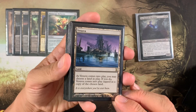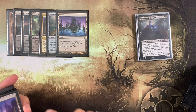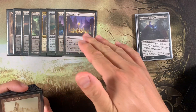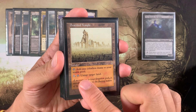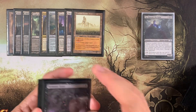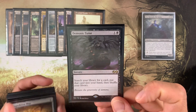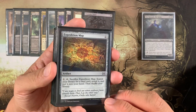We have Vesuva to copy lands — of course we want to copy Cabal Coffers, which is not legendary. Thespian's Stage copies any land on the battlefield, including opponents'. You also have Desert Temple: one tap, untap target land, letting you tap one of these lands for more mana. Part of the Ramp Package is our Tutor Package — Demonic Tutor is honestly there to search for one of these lands unless you desperately need a board wipe or removal. Expedition Map also searches for one of these lands.